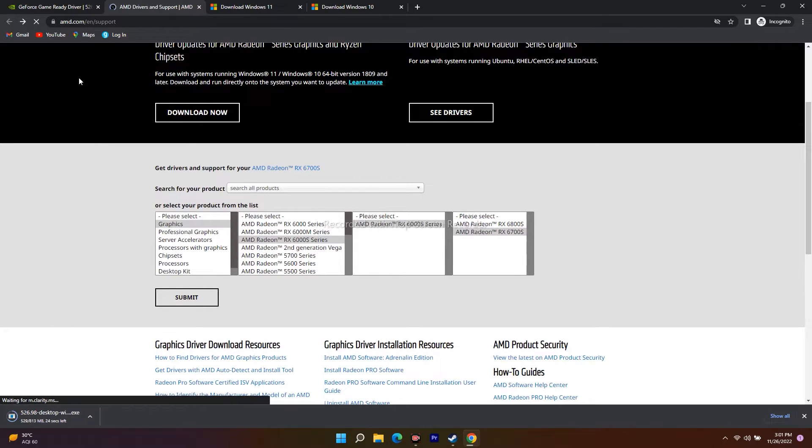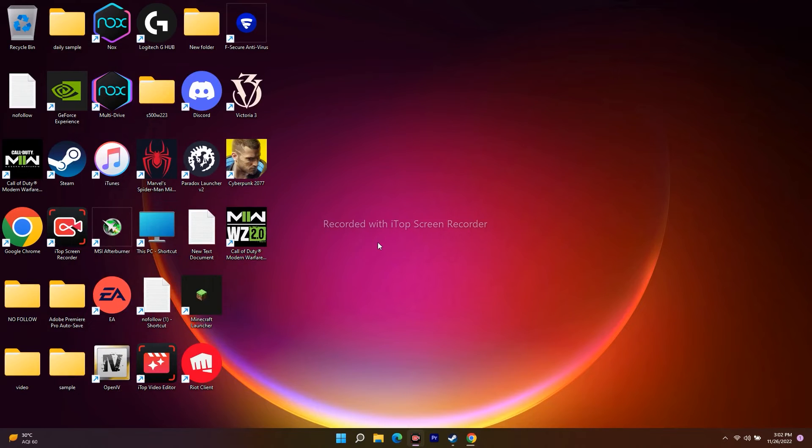So that's the first step — install the graphics card driver manually. Also, if you install the latest version and it's not working, the next step is to downgrade it.